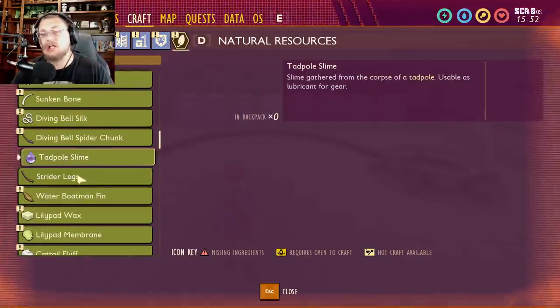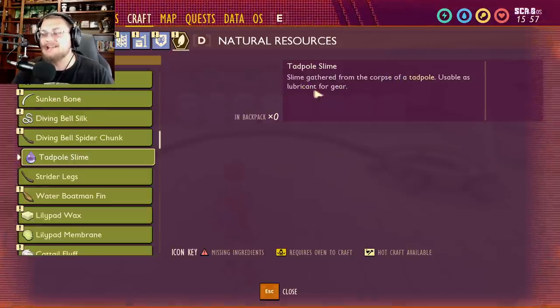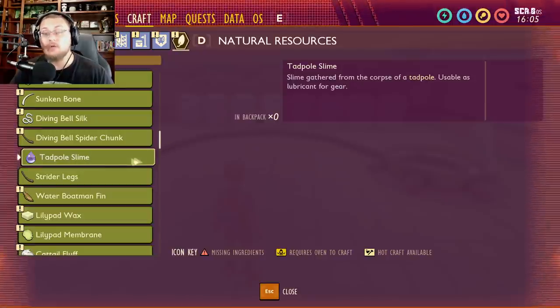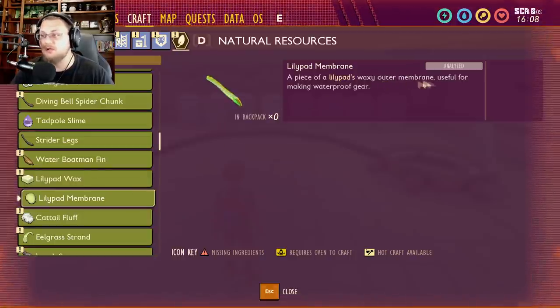Strider legs are also still not new. Now, tadpole slime really interests me. The description reads: 'a slime gathered from the corpse of a tadpole, usable as a lubricant for gear.' We can't harvest tadpole slime yet, but lubricant for gear is pretty exciting — this could lead to things using gears to move, like engines.